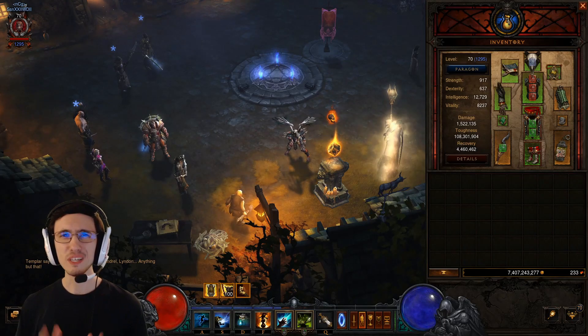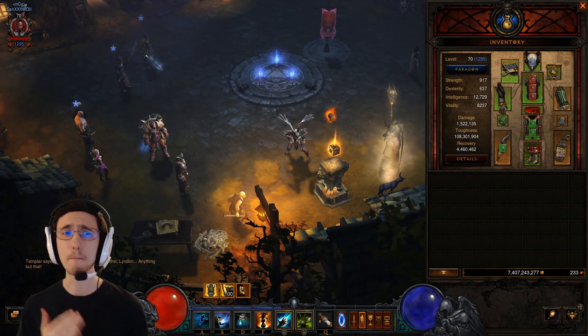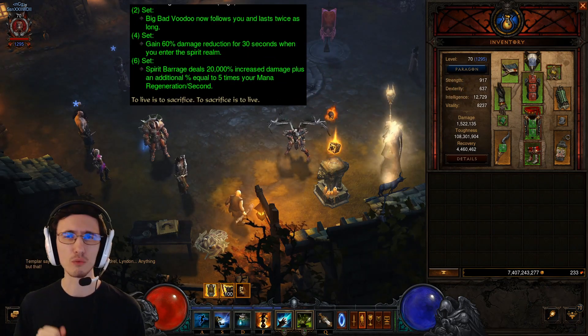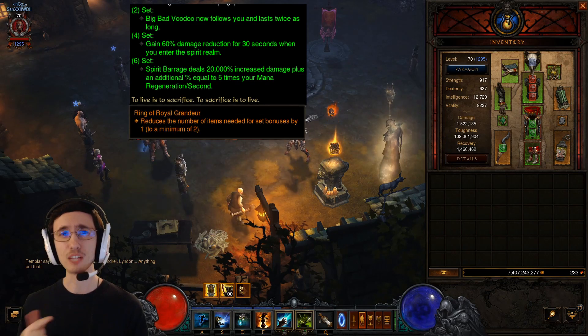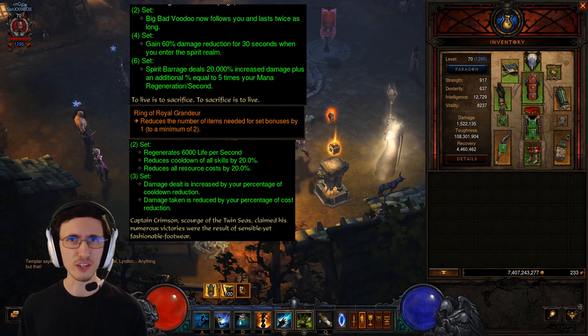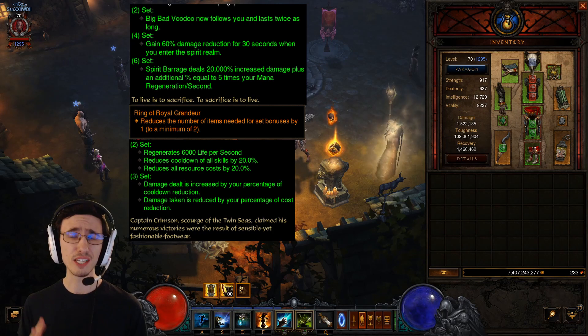Let's talk about gear and the pieces that you need and how all these pieces work together. First and foremost, you need the Mundanugu Six Piece set. We're actually going to be getting five pieces of the set, and we're going to be using Ring of Royal Grandeur to complete the set, as well as two pieces of Captain Crimson's, and then Ring of Royal Grandeur will be completing the third piece of that set. So very efficient use of Ring of Royal Grandeur to complete two sets.